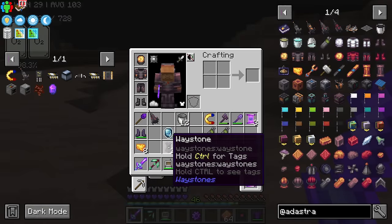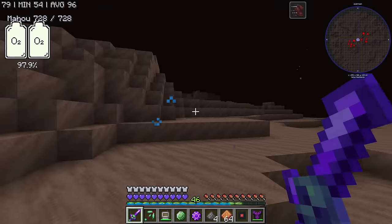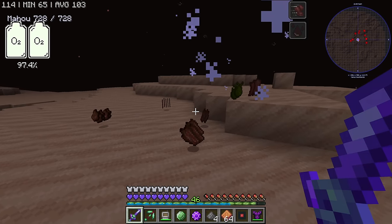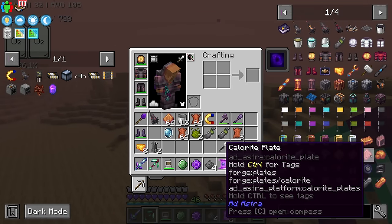One of the things I forgot last time is to put a waystone on Mars, which is perfectly fine. What the hell are you? Do you give me sulfur? I think that was just an accidental creature. Nobody gives us sulfur. These guys just drop a ton of rotten flesh. Are you sure you don't drop it? No. Well, we have one job to do — we need some calorite.